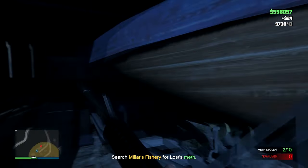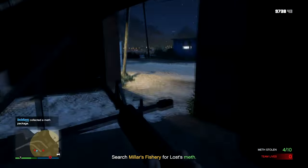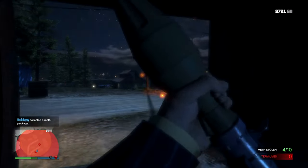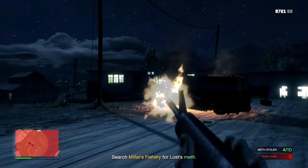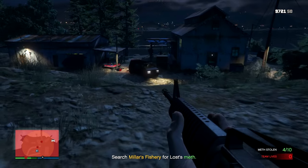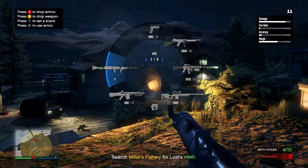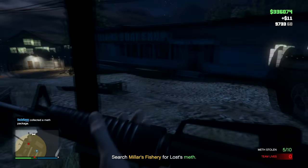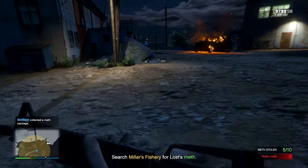Please, Rockstar, add a drag or pickup body animation in GTA 6. We saw it in Red Dead Online and Red Dead 2, and I'm pretty sure I saw it in some of the GTA 6 leaked gameplay — that body carrying, looting, and that sort of thing will be coming. Having the ability to move or drag bodies somewhere guards couldn't see them — hide them in a bush, under a car, or in a dumpster — could add so much to stealth gameplay and overall immersion.